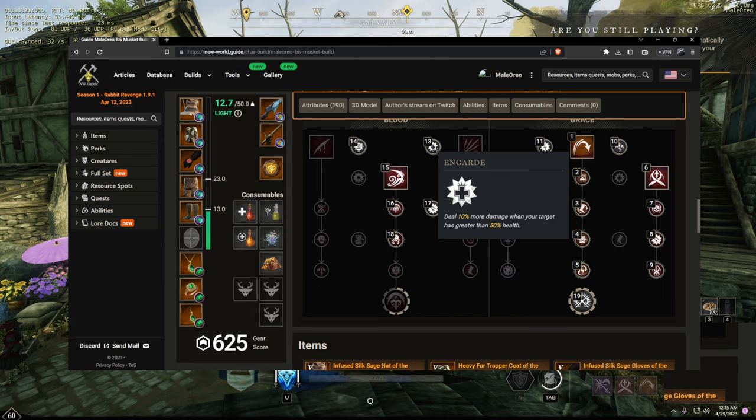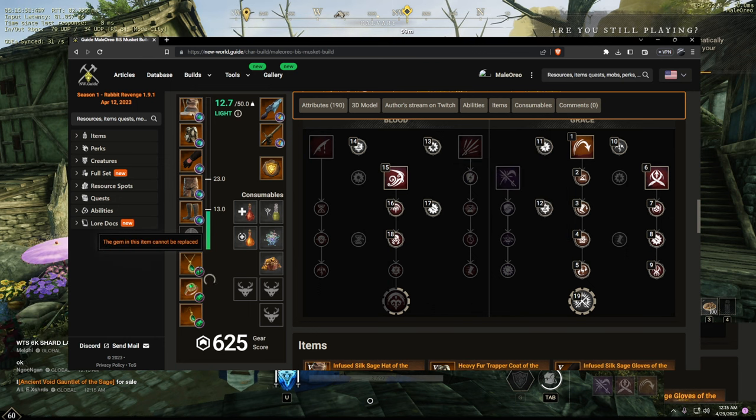Light edge: middle swipes deal more damage — great for DPS rapier. Deal 10% more damage below 50% health and En Garde deals 10% more damage when your target has greater than 50% health — that's very consistent since most targets start above 50% health. This is my BiS musket guide for Outpost Rush and war. Personal tweaks are important — maybe switch gems or slot fire gems in jewelry if your server has a lot of mages. Don't copy my build one-for-one; adjust to your server's meta and your specific playstyle.